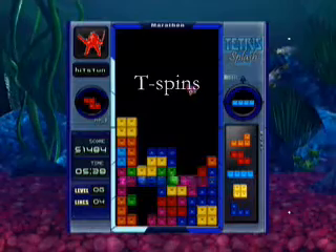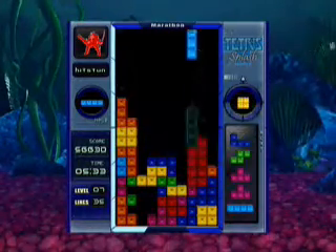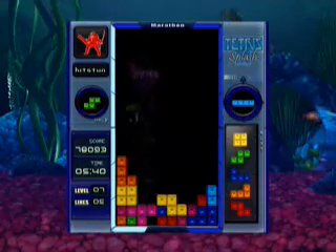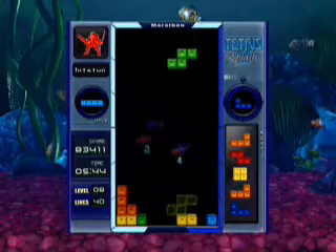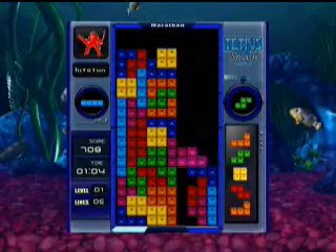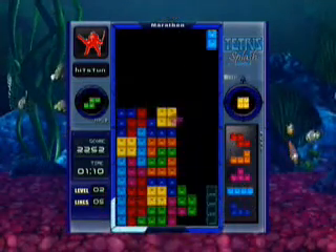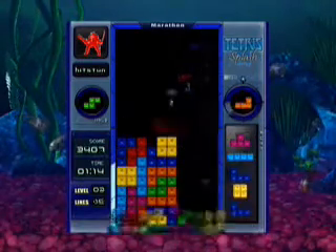You're also going to need to know what a T-spin is. A T-spin is done when you rotate a block into a gap where you can't just slide one in or drop one in — if there's one where you can just slide, it doesn't count. Now, it doesn't just have to be the T-block. You can take advantage of this game's relaxed rotation to get yourself out of lots of tight situations, even physically impossible ones.